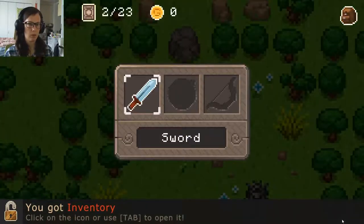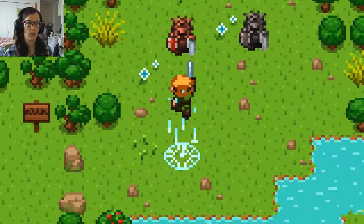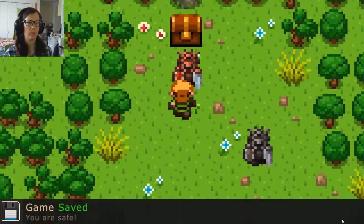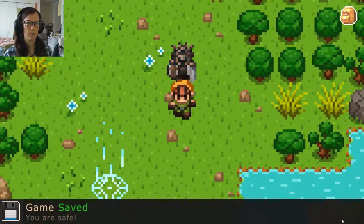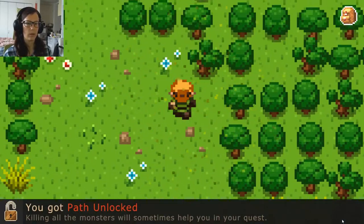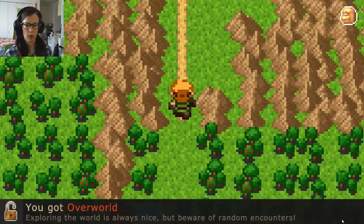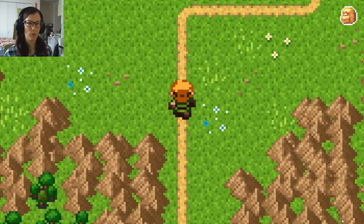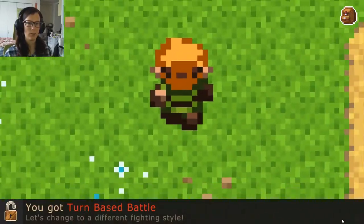I got inventory! Everything can kill you. You got overworld! Exploring the world is always nice, but beware of random encounters. Oh, Final Fantasy. You got turn-based battle — let's change to a different fighting style. Cute. That noise is so loud compared to everything else.